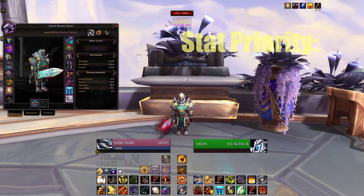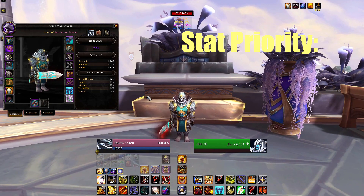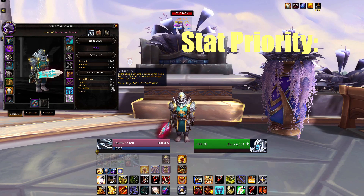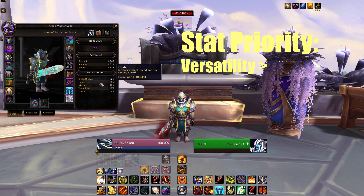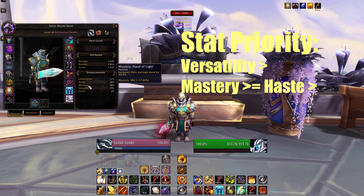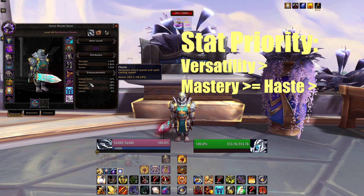For stat priority, it's not too far off from the raiding priority, but there is one major exception: Versatility. Since we don't have a lot of defensive cooldowns, I like to stack Versatility as much as I can and put it as priority number one for Mythic Plus. After that, haste and mastery are very equal. Mastery usually sims a little bit higher on AoE, but mastery doesn't help with off-healing at all, which I think is very important in Mythic Plus, so they're pretty much equal.